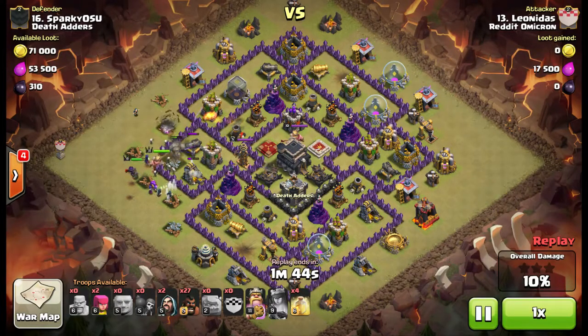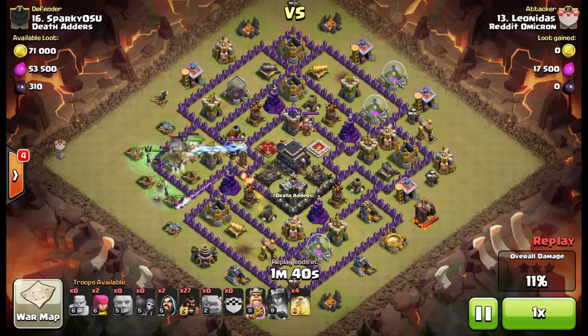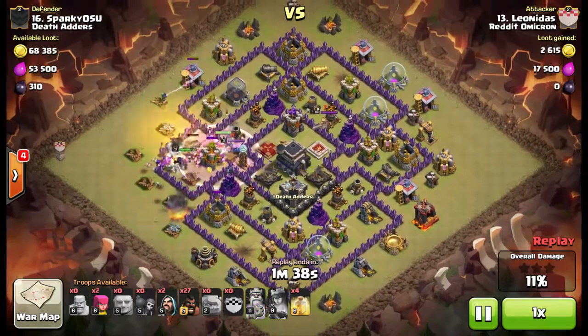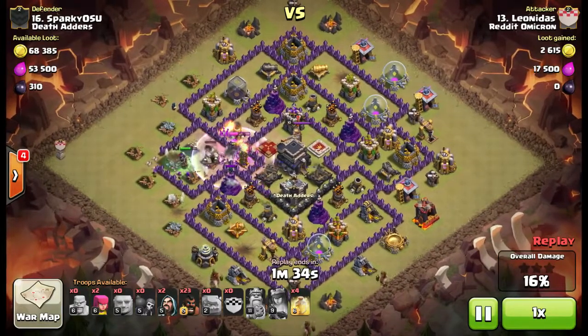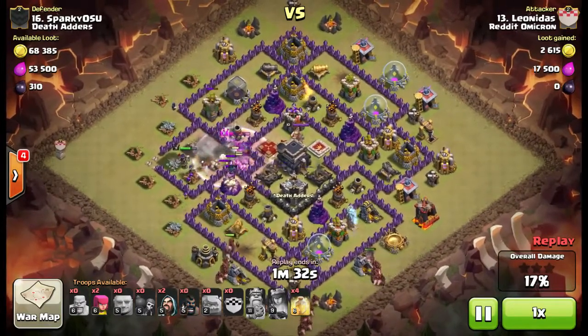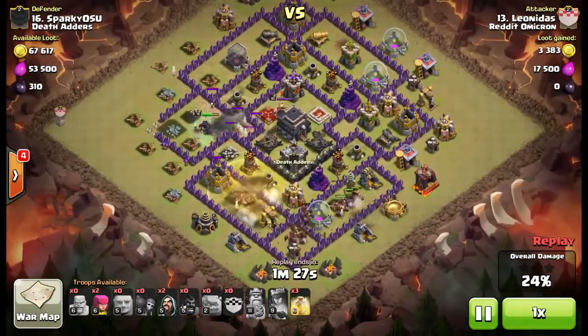The King's definitely going to go in there. Archer Queen's firing at the Golem, and the King's going to lock onto her any second now. As soon as the King locks on — now he's locked on — we can deploy the Hogs now. I would expect he's going to deploy the Hogs up on the north. It's interesting — he already sent some Hogs from the south to try to trigger that bomb.